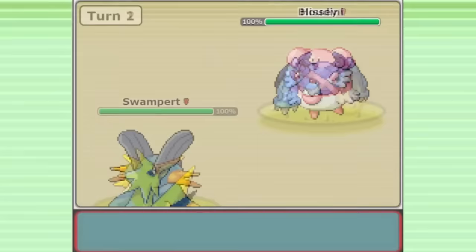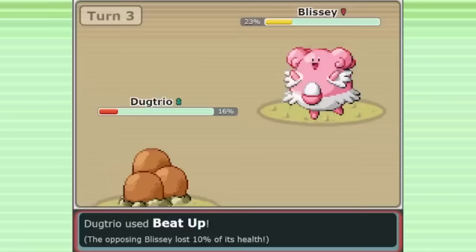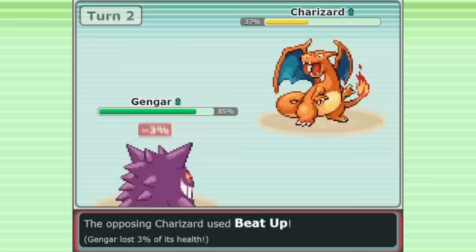Another tidbit about Beat Up that I mentioned in the past video: not only is it mechanically very bizarre, but Beat Up has another quirk on the cartridge. When you use Beat Up in the game, it will reveal your entire team to the enemy — it will say Zapdos attacked, Metagross attacked, for each individual Beat Up attack. So it used to be optimal in Gen 3 OU to nickname your entire team to disguise what Pokémon they were if you were running Beat Up. But eventually they did remove this feature from Beat Up on simulators so that players didn't have to nickname their Pokémon for a competitive advantage.